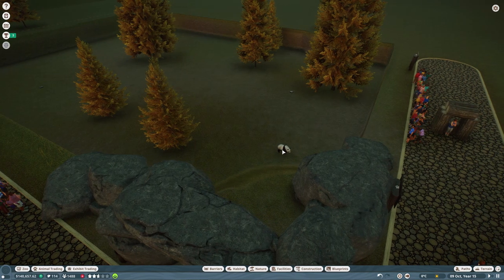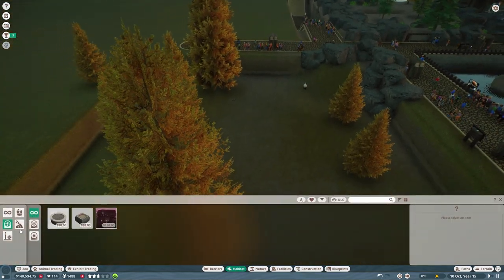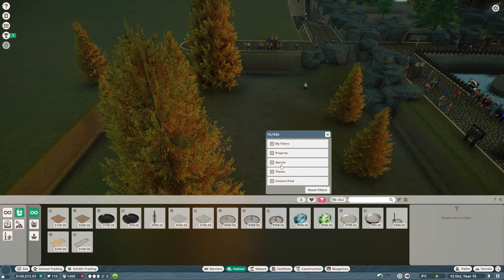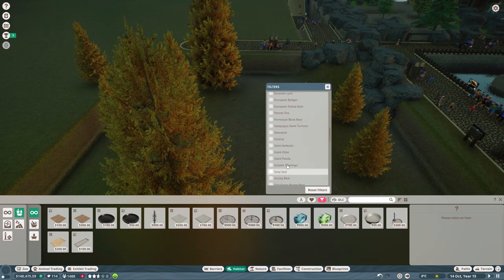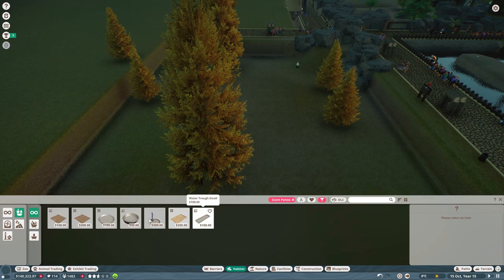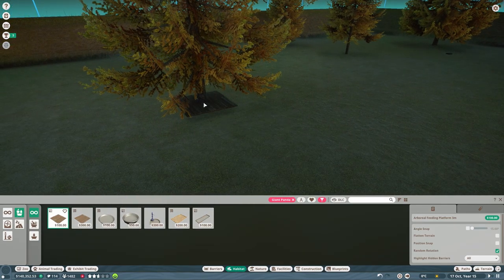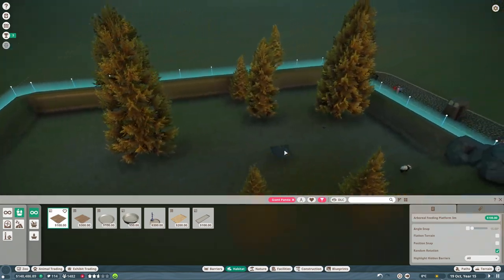So many animals maturing - as long as they don't inbreed too much I'm quite happy, there are too many to keep track of at this point. He's going to need feeding - let's check food and water for giant pandas. Oh my goodness - they need the arboreal feeding platform! So place it on a tree - that's a massive tree, or maybe this smaller one. Yeah let's do this one.